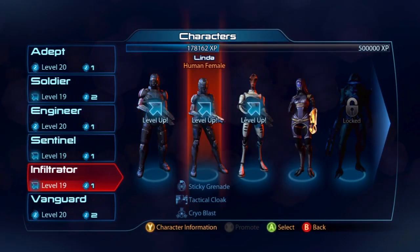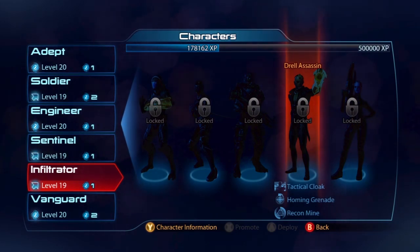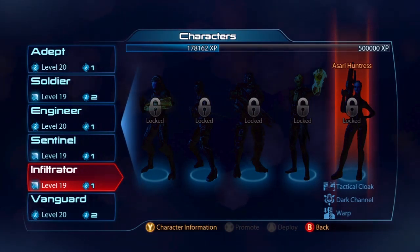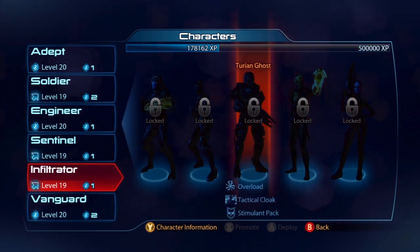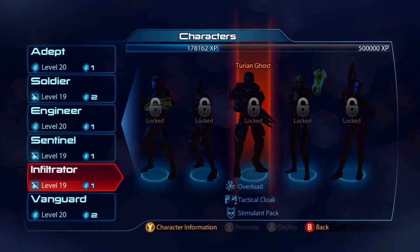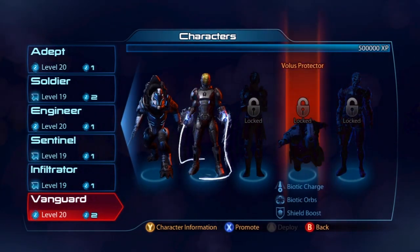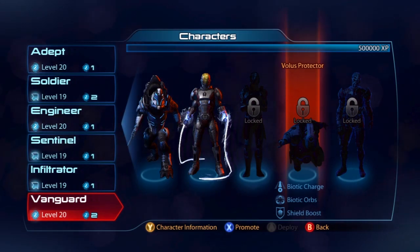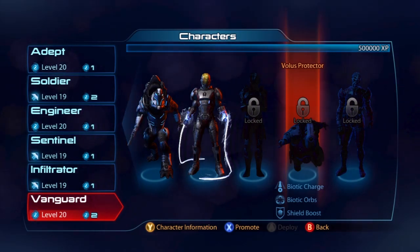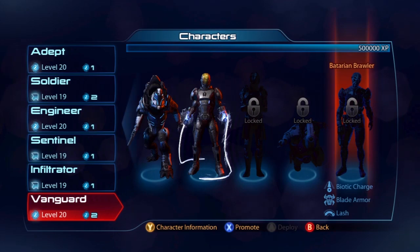We have a Drell Assassin — that sounds pretty sweet, so you can finally play like Thane if you want. And a Sari Huntress with Dark Channel. I already want that class — I like me some Dark Channeling. And a Turian Ghost with Stimulant Pack, Overload, and Cloak — same stuff there. The Vanguard has the best Volus character, simply because I totally want to be a Biotic Charging Volus. I mean, are you serious? It's like being a cannonball. Literally. And that's amazing.